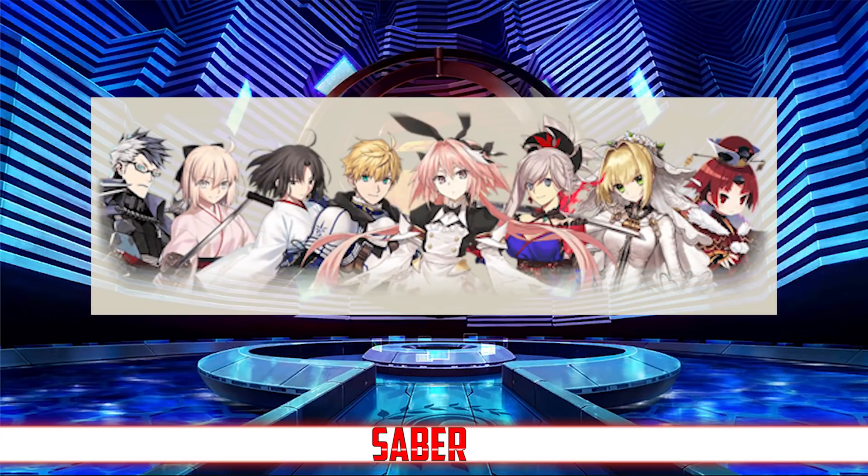The Saber Banner is one of the largest and it features a wide range of limited servants including Arthur Prototype, Saber Astolfo, Okita, Sigurd, Nero Bride, Benny Enma, Musashi, and Saber Shiki. Right off the bat, the biggest upside to this banner is how many well-rounded and strong DPS options there are, with servants like Musashi, Nero Bride, and Benny Enma being some of the best DPS servants in the game even to this day in JP, so they have a very long shelf life.